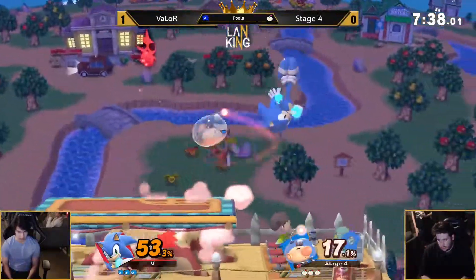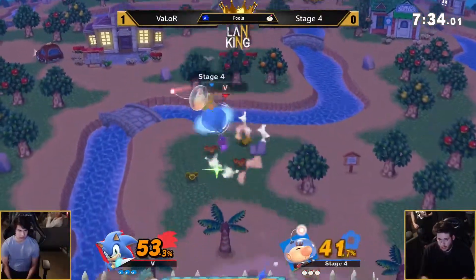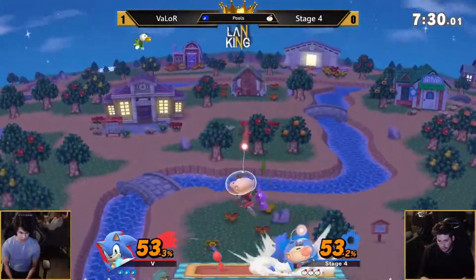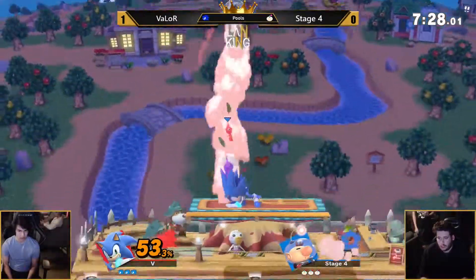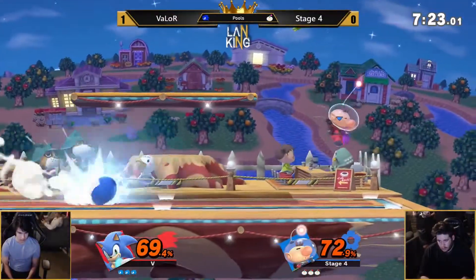Sonic busy hitting those Pikmin — he could have gotten a punish off that. That's fine, hit the Pikmin all you want. Valor getting his grab into up throw — his favorite thing. Immediately throws a Pikmin Call to avoid the follow-up. He's got two Pikmins though. Using the armor and punishing with the up air. Good work, Stage 4.